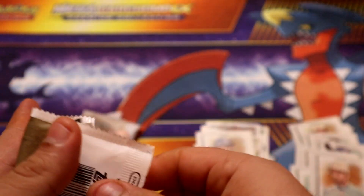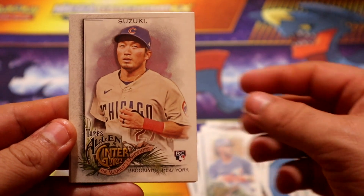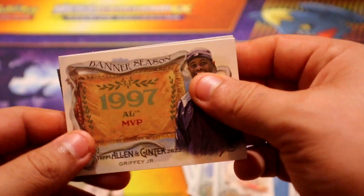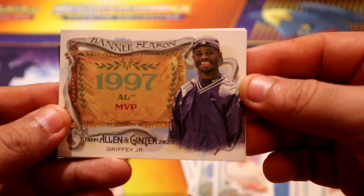All right, we have three more packs - not too bad. I've been enjoying this rip, hopefully you are too. We have Rodriguez - a lot of people like Rodriguez. Then the Suzuki rookie card.